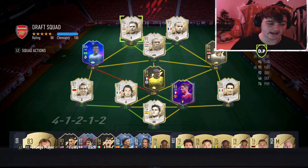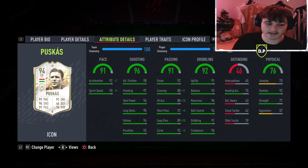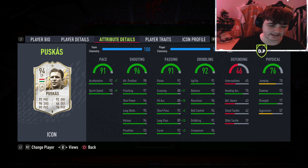With Prime Puskas, we're looking at a card that is five foot eight, high/medium work rates, a left footer with four-star skill moves, and only three-star weak foot, so he can get a little predictable. Attributes-wise, he's got 91 pace. His shooting is absolutely cracked — I believe this is the highest shooting stat of any card with no chem style applied in the history of FIFA, disregarding Team of the Year and Team of the Season.